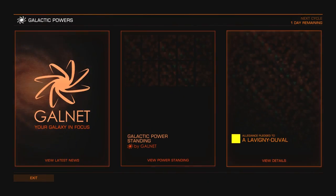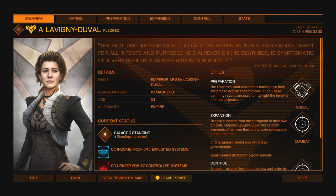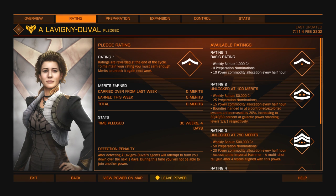First of all, go to Galactic Powers. You want to be allied with this power and you want to be allied for 4 weeks before you do this. In the rating page, we're already rating number 1, rating number 2 is at 100 merits, and rating number 3 is at 75 merits. That grants us access to the Imperial Hammer, a multi-fire railgun, after 4 weeks in line with this power.